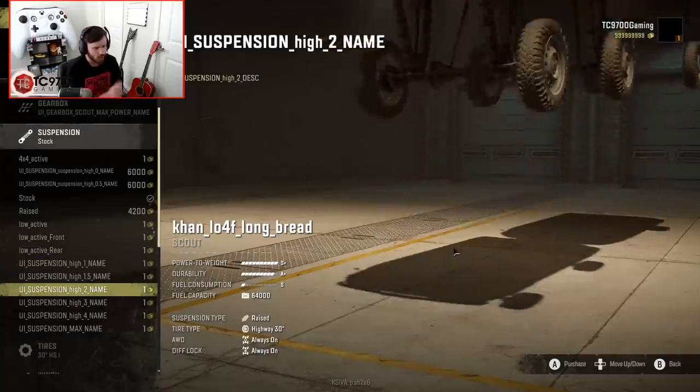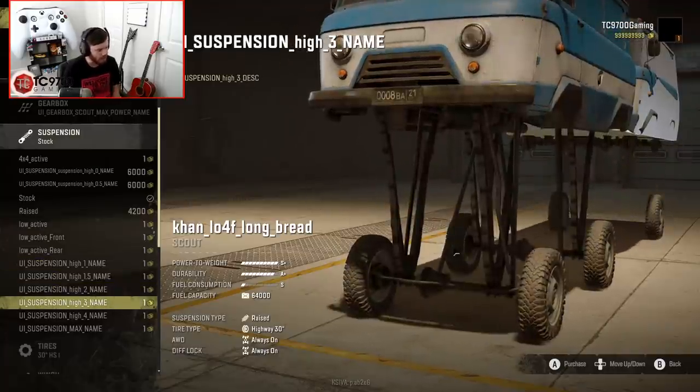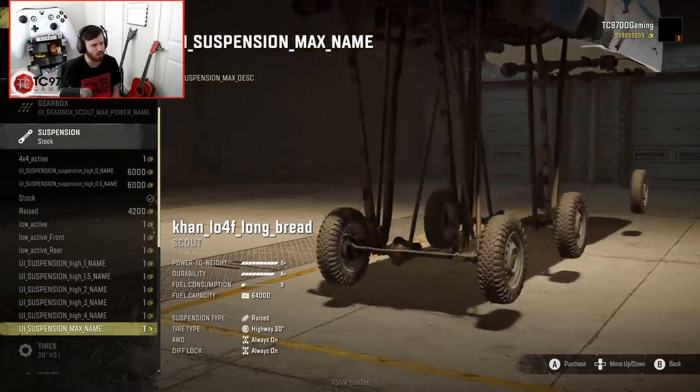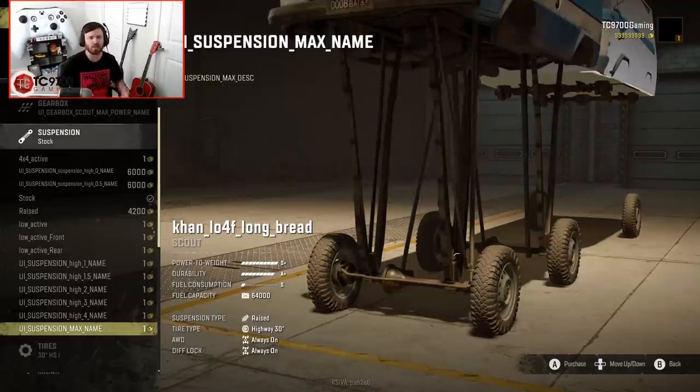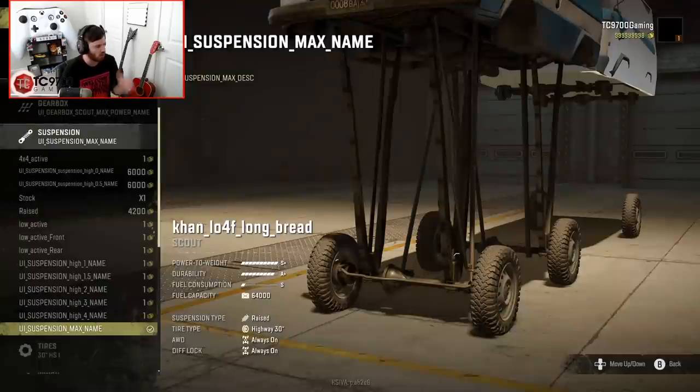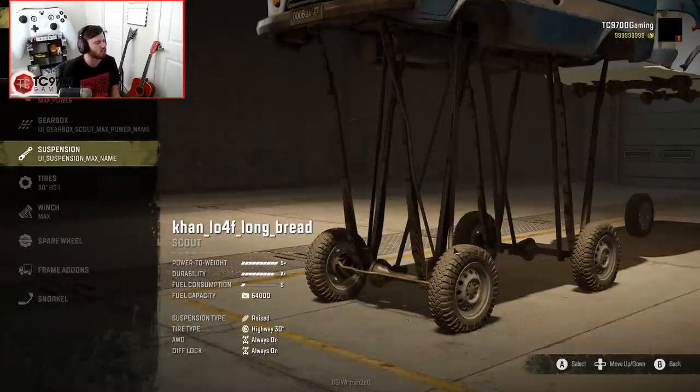Actually, you have 1, 1.5, 2, 3, 4, and then max, which puts it way up there. Basically, it takes your leaf springs and just literally stretches them — basically until they're about a mile long. So we'll go ahead and throw that suspension on it.